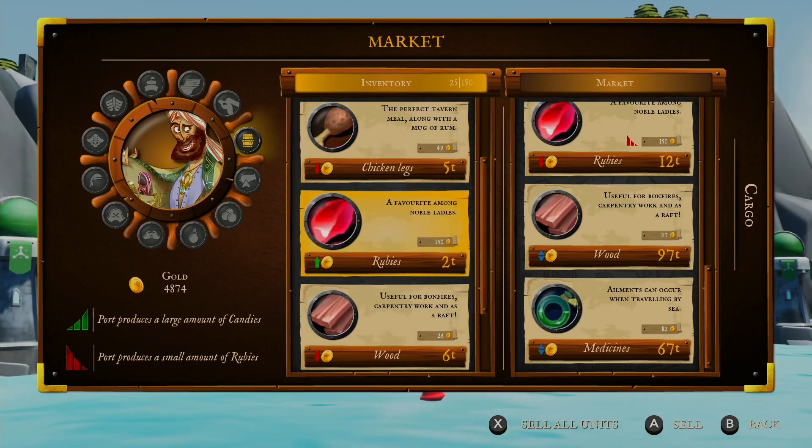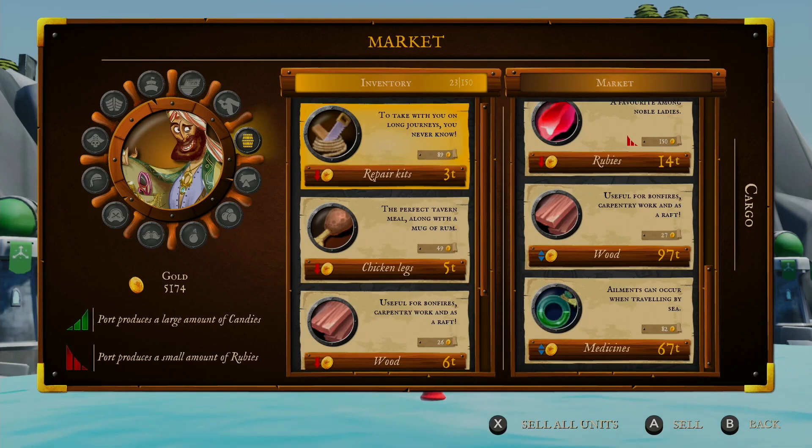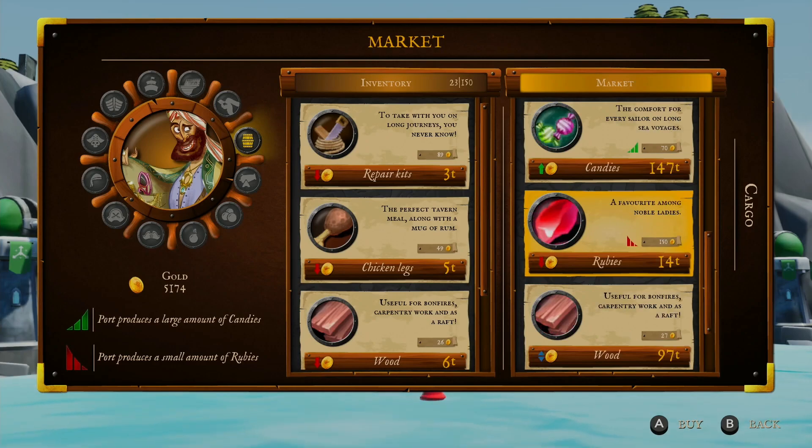It's a really intelligent take on a pirate game that I haven't seen done since Sid Meier's Pirates back on the Amiga. King of Seas is normally $24.99, although right now it is on sale for $9.99. So if you are lucky enough to find this one on sale, be sure to pick it up.